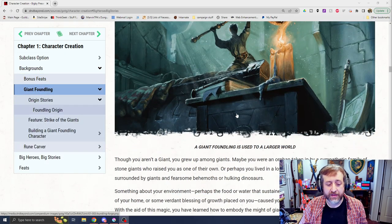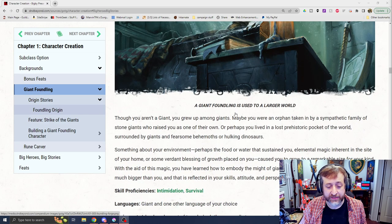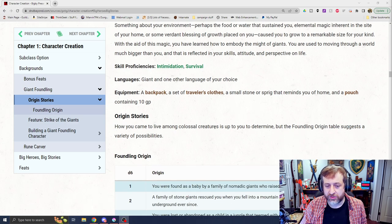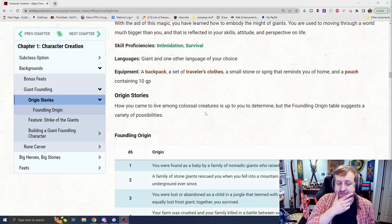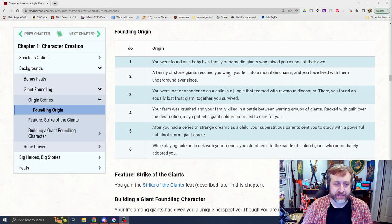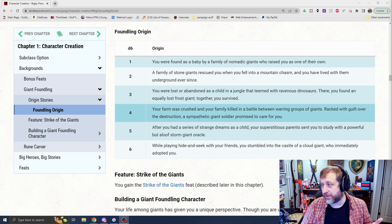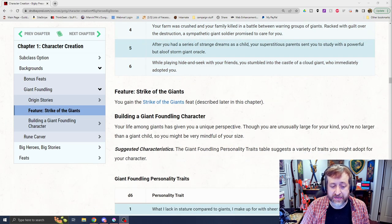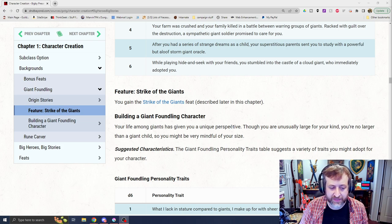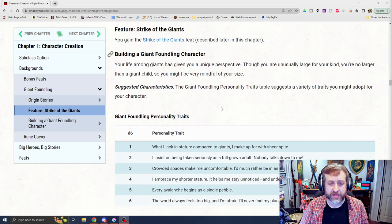We have the Giant Foundling. This is someone who was raised by giants in some form or another. Your skill proficiencies are Intimidation and Survival, plus the Giant language and one other language of your choice. You get a backpack, a set of traveler's clothes, a small stone that reminds you of home, and a pouch with 10 gold pieces. There's a D6 table for your Foundling origin — you were found as a baby by nomadic giants, or after you had a strange dream as a child your superstitious parents sent you to study with a powerful but aloof storm giant, stuff like that. For this one, you get the Strike of the Giants feat; if you choose not to take Skilled or Tough, Strike of the Giants we'll cover in the feats video.